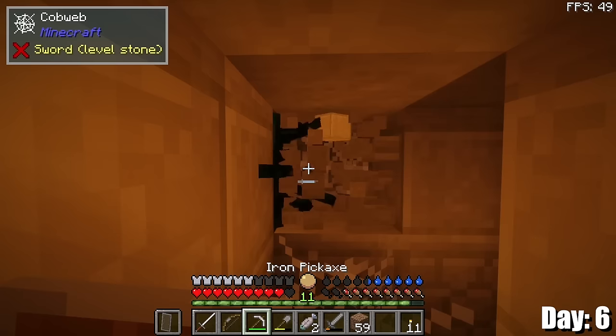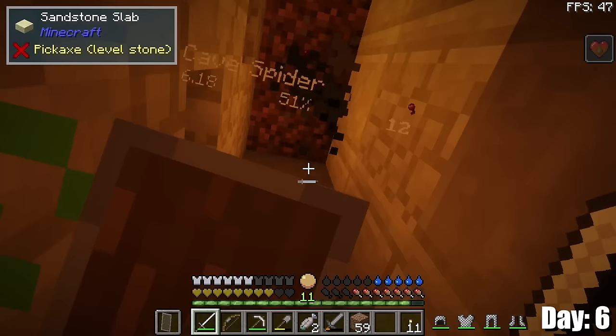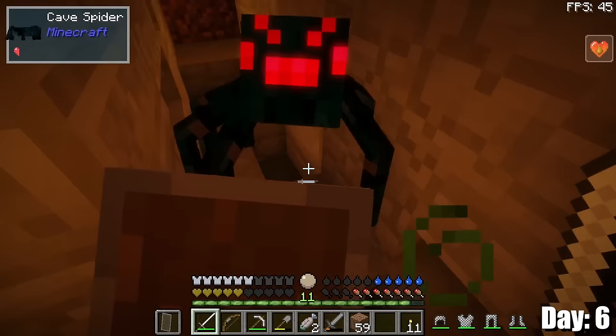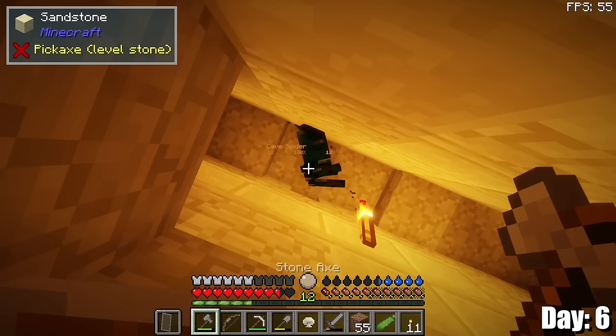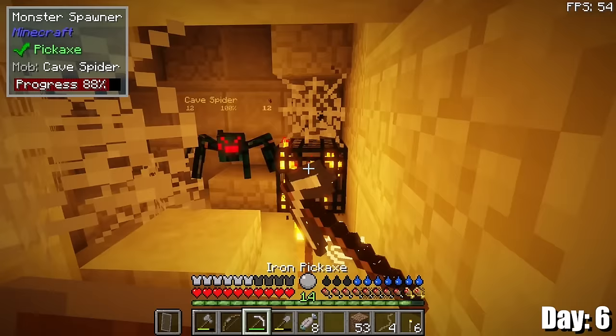I've been hearing spider noises and there are all these cobwebs here, so I should suppose it makes sense that there's cave spiders. That was really close. I made a greatsword that is two-handed, and I was holding a shield — I don't know what I expected. I probably shouldn't have made a greatsword for a small enclosed area either, but at least I can use this axe until I can make something else.